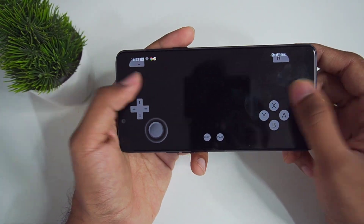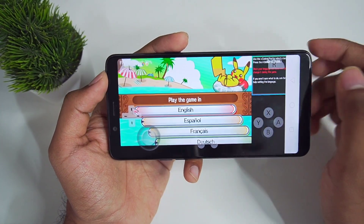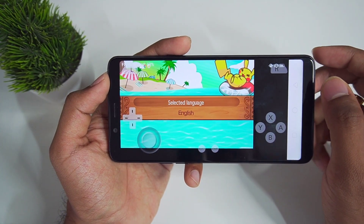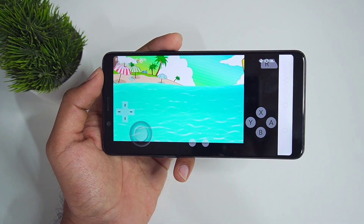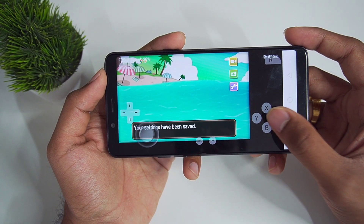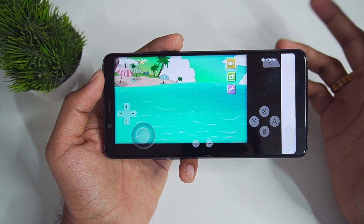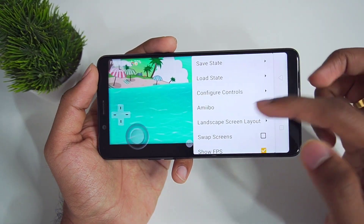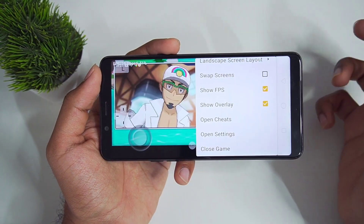We'll press back and make sure to enable the show FPS setting — it has been enabled. It appears that this version of official Citra Android is also lacking in terms of performance on Mali GPU. I do believe that some games may be more optimized than others. For example, last time we tried out Pokemon X which worked flawlessly at a straight 30 FPS, whereas Pokemon Sun is a more advanced, newer game. Let's press back and confirm our settings are applied — everything is similar.